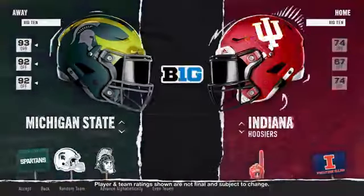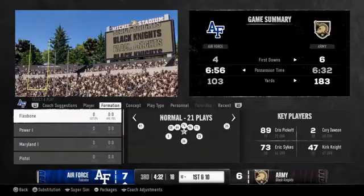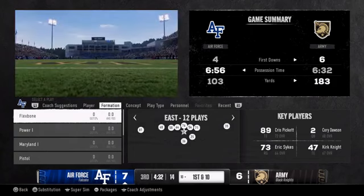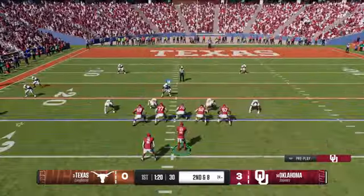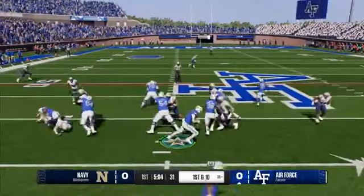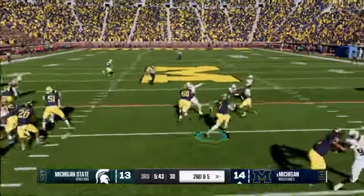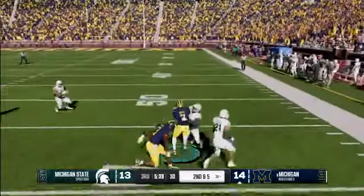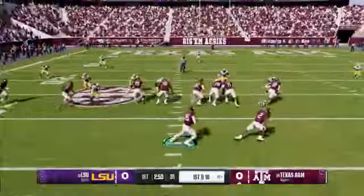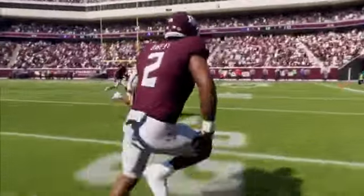With 134 FBS teams to choose from in EA Sports College Football 25, the wide range of play styles is something you can't experience anywhere else. From wide splits in Oklahoma, to the triple option at Air Force, to Michigan's dominant ground game, the playbook variety makes for unique matchups every game. Fake out your rivals with new user reverse handoffs, explore the new option game, and other new trick plays.